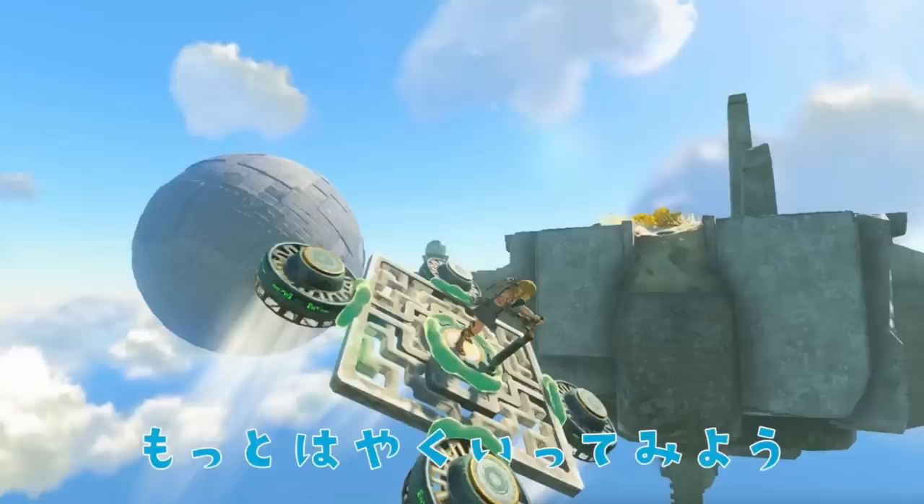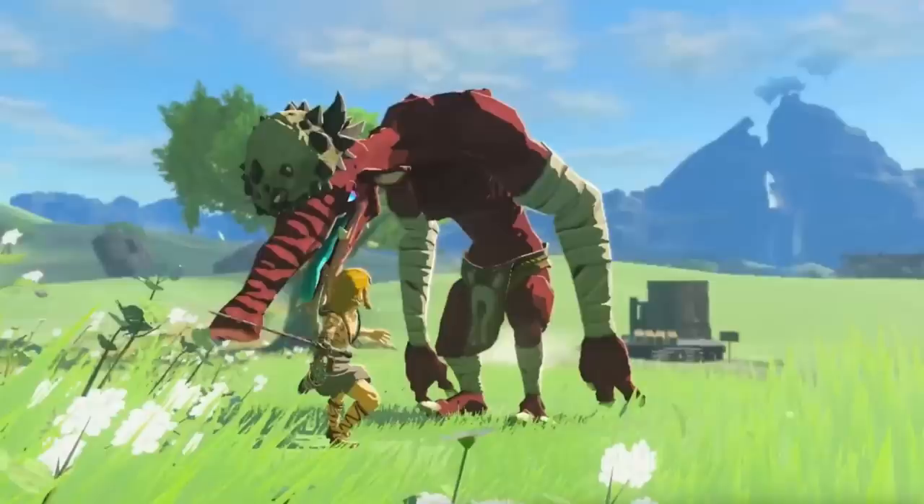We see Link fighting one of those Moblins right in front of what looks like the Dueling Peaks, out in the central Hyrule area. Something notable in the background: there are supplies on one of those platforms, with a sign I really want to read. It feels like some sort of Hyrule construction project — I wonder if the player has supplied wood for construction. We also see Link fighting a Chuchu, using a basic sword, and firing an arrow toward what looks like Tarrytown or Hateno Village.